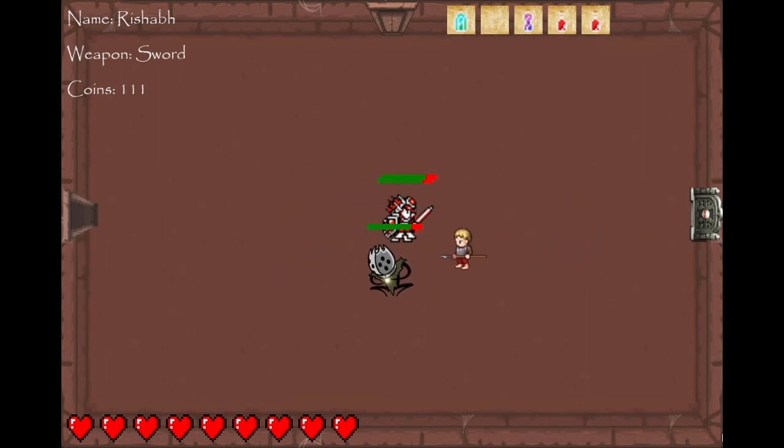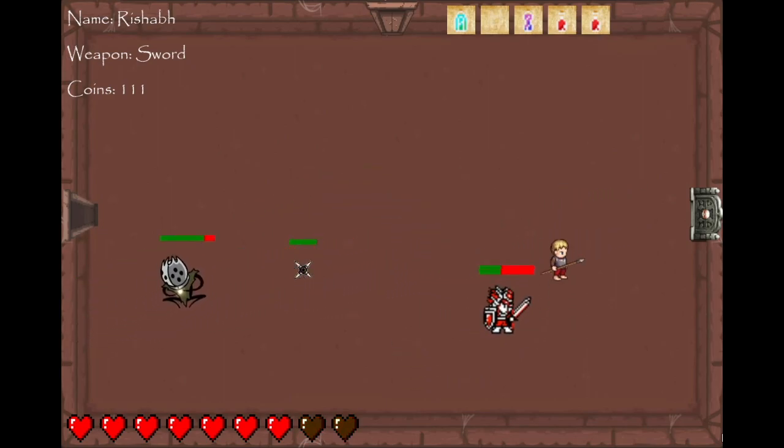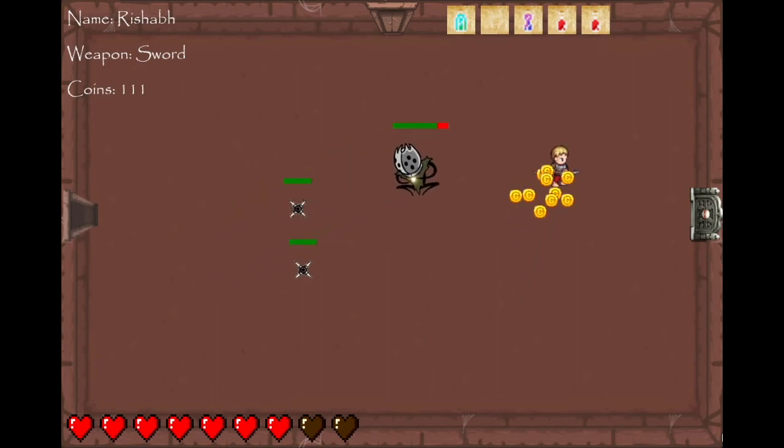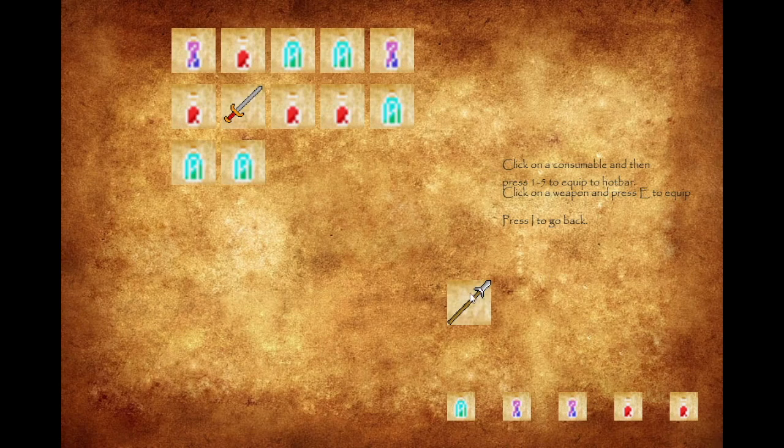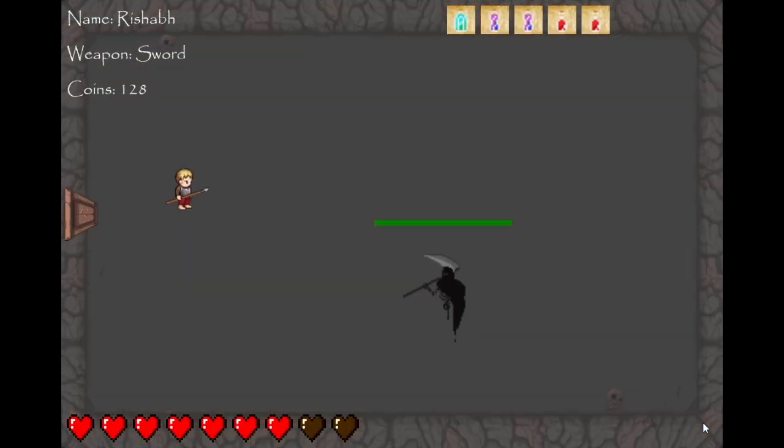Now take a look at that door to the right — that's the door into the boss room. We got to be careful there because once we enter, we can't leave. Luckily, I have a lot of potions. So I will go ahead and enter the boss room as soon as I finish up here. Let's check my loadout. I'll stick with the spear, and I have a good variety of potions available.